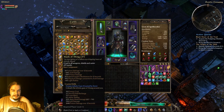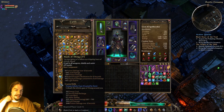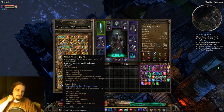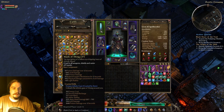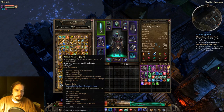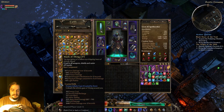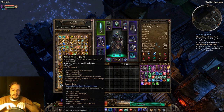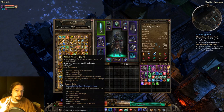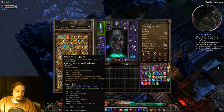Mark of Dreeg is a Poison/Acid component, but it also has reduced target resistances for 5 seconds, making it kind of handy for everyone. You're still mostly going to use it in a Poison build. Its ability, Dreeg's Infinite Gaze, launches missiles out in a fan in all directions. If you're using a Poison build with Dreeg's Evil Eye and Vitriolic Goalstone, you'll basically have a good damage boost.